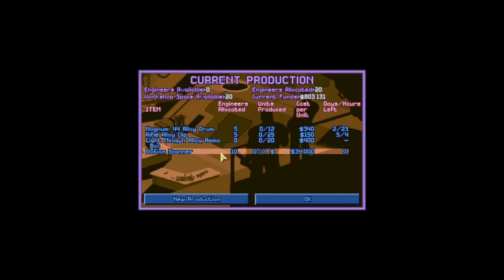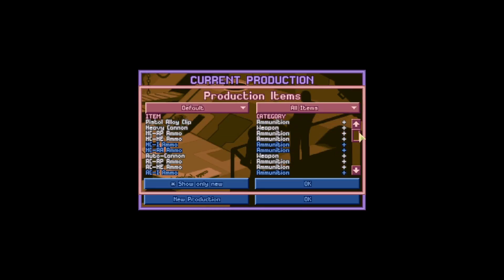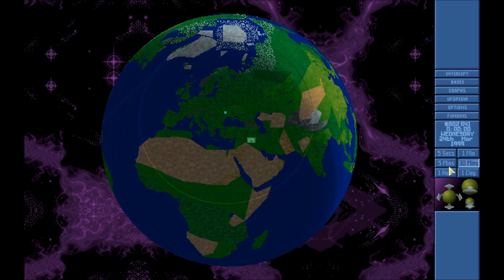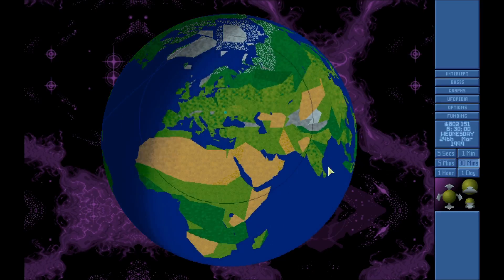Motion scanners are probably one of the best things we can do since they're not weapons — we can sell them on the private market to private citizens. It would be kind of weird to have XCOM as an arms dealer selling to random buyers, but motion scanners, I don't see any problem. We might have to sell weapons at some point though. It's complete containment really.